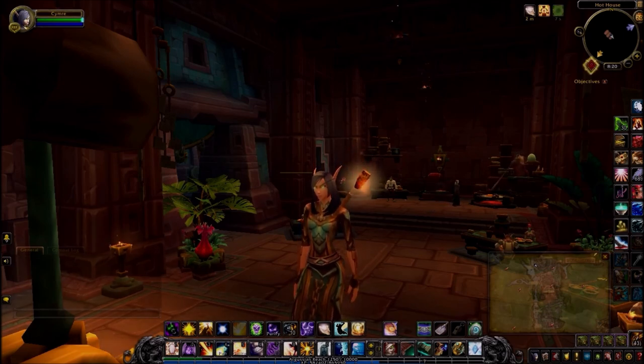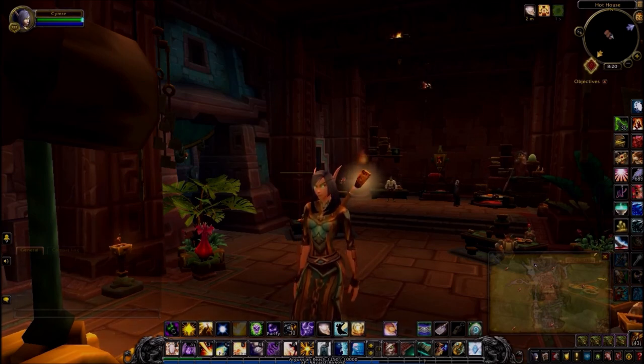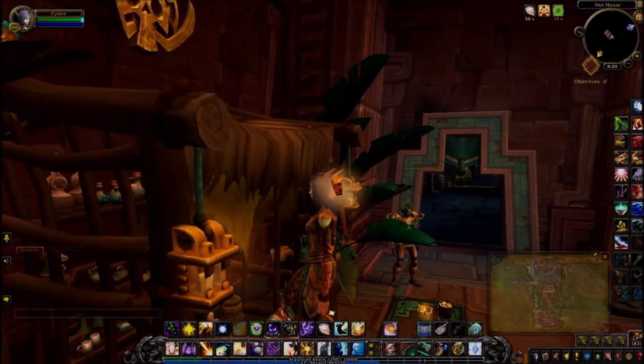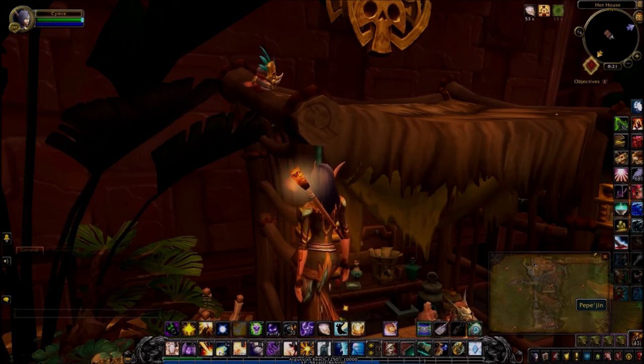So now for Battle for Azeroth they've added yet another little version which I'll show you right now. I'm currently in the Horde Embassy right up the top, so you can see where I am in the Zocalo in the left corner here. This shop is called the Hothouse and when I turn around he's sitting right there — Pepejin.